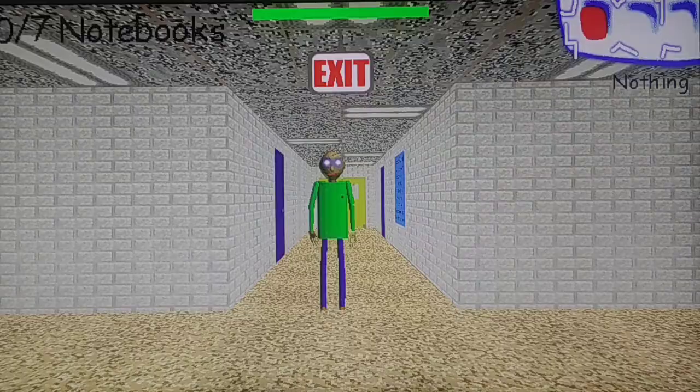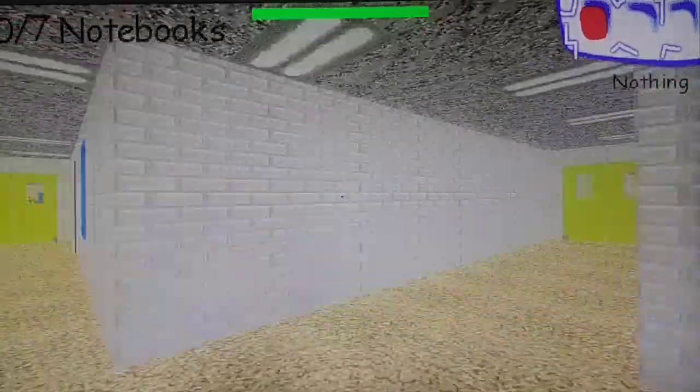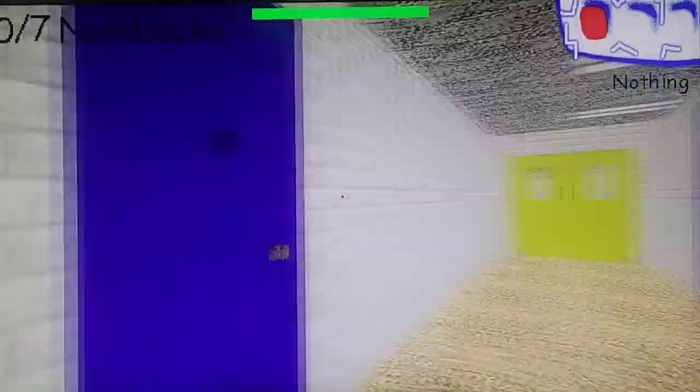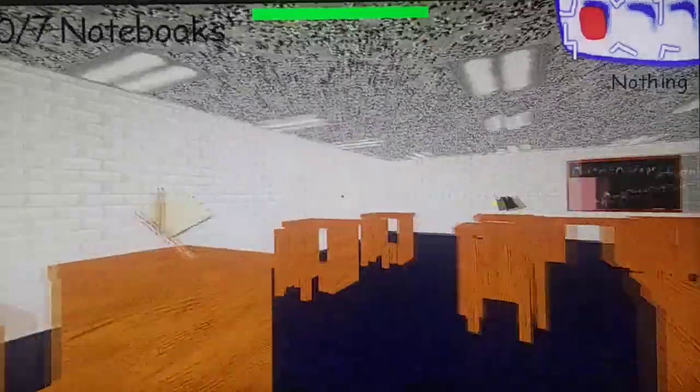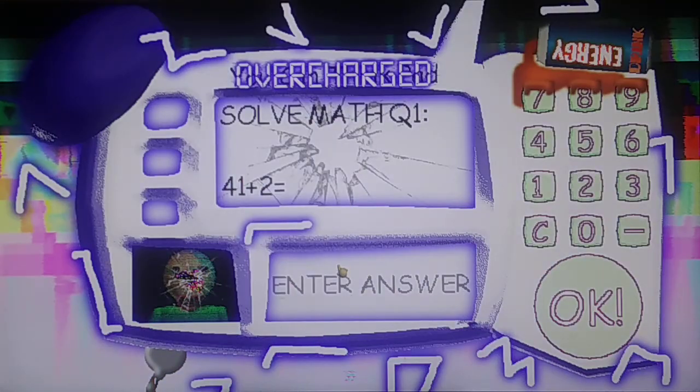Baldy is not moving faster but the music is definitely going faster — what is happening when I move? The bug is so fast. Also Baldy, your eyes — that's kind of terrifying. The doors open at normal speed. Let's collect our first notebook. Oh, something terrible's happened to the You Can Think Pad — it got an energy drink! This is what it does when you give it one — it overcharged.